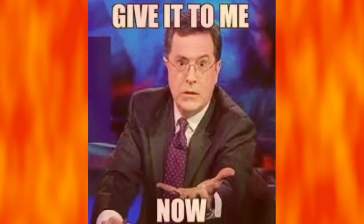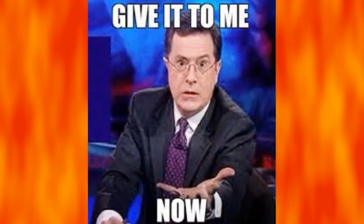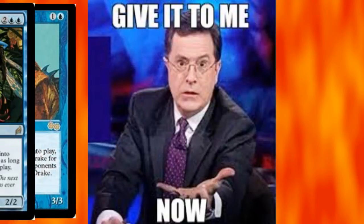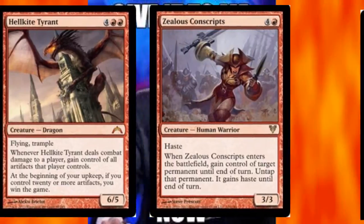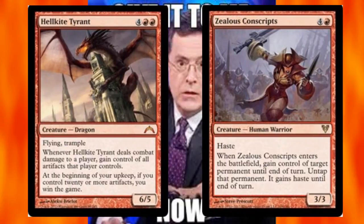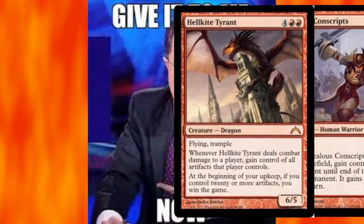If an opponent thinks their creatures are just as good as mine, I'll borrow them. Gilded Drake, Sower of Temptation, Zealous Conscripts, and Hellkite Tyrant all make sure that the best things on the battlefield are on my side.